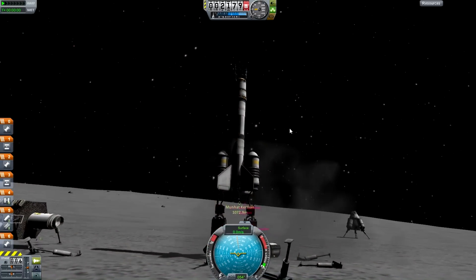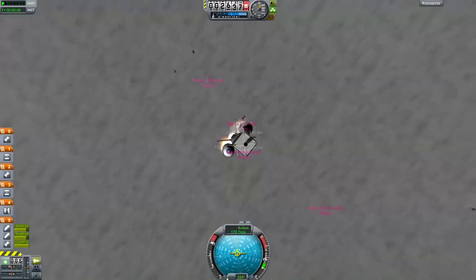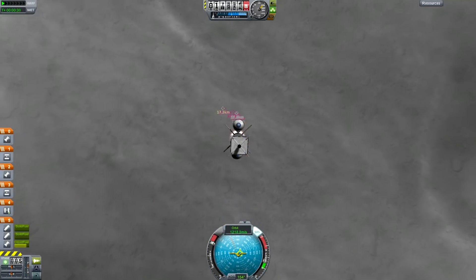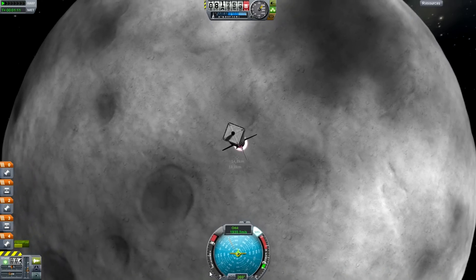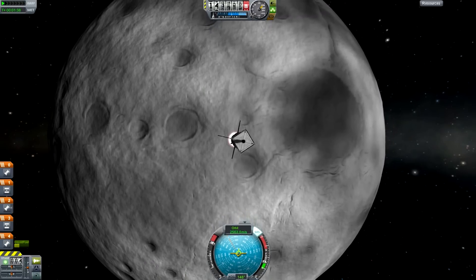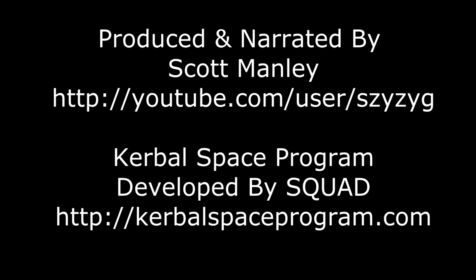Well, so much for that. I'm going to have to cheat the base back onto the surface, which is actually really easy — go into your save file, set the reference body to 2, change your altitude to around 2300 meters, and set your orbit. This thing should have more than enough delta-V not only to escape the moon, but to escape the Kerbin system and head off into interstellar space. But I'm not going to follow it all the way there. I'll see you in another video. I'm Scott Manley — fly safe.